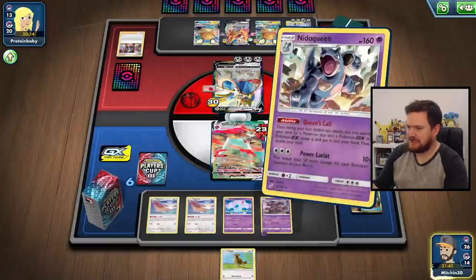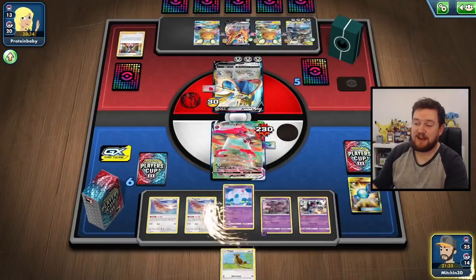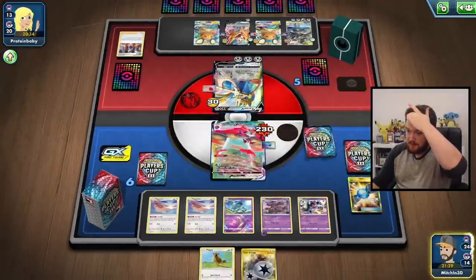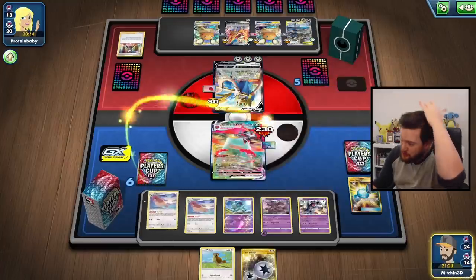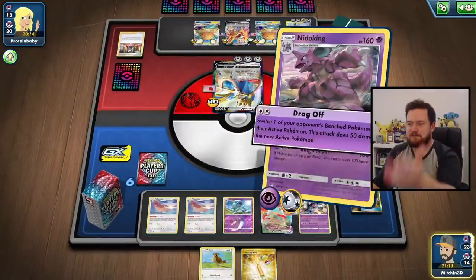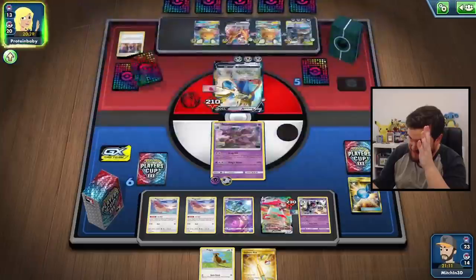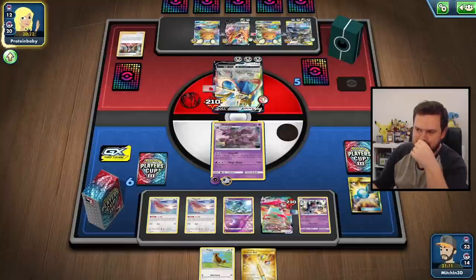That Pidgey's not going to do it. Let's Queen's Call — I'm going to grab the Nidorina so I can evolve into Nidoqueen, so that if I find a Triple Acceleration Energy I can attack with that. There's the Twin. Let's grab the Ordinary Rod. Let's attach and use Eerie Beam — that's going to ping a whole bunch of damage around the board. They have got their tools out now, so that's a bit of a problem. Let's promote Nidoking, King's Drum — we've got a Nidoqueen on the bench so we deal that little bit more damage, but it's minus 10. So 210 damage. I was correct — I wasn't quite there.